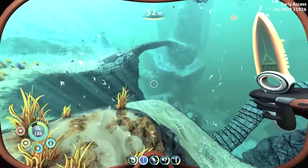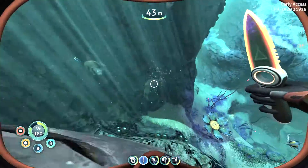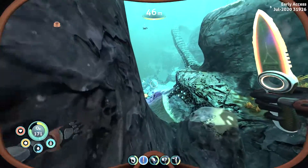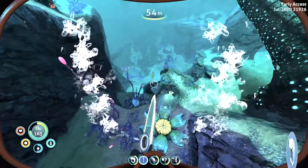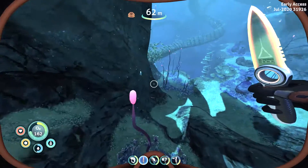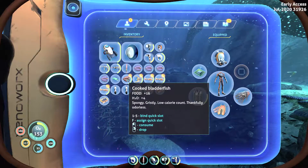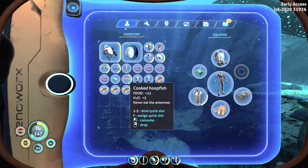Tip number four — while not unique to Subnautica Below Zero — is that the thermal blade is one of the most important items you can have in your inventory, specifically in hardcore or survival mode. This is due to its ability to cook fish. Most fish replenish a certain amount of water as well, so having a thermal blade on you guarantees you won't need to return to base every time you run out of inventory supplies.